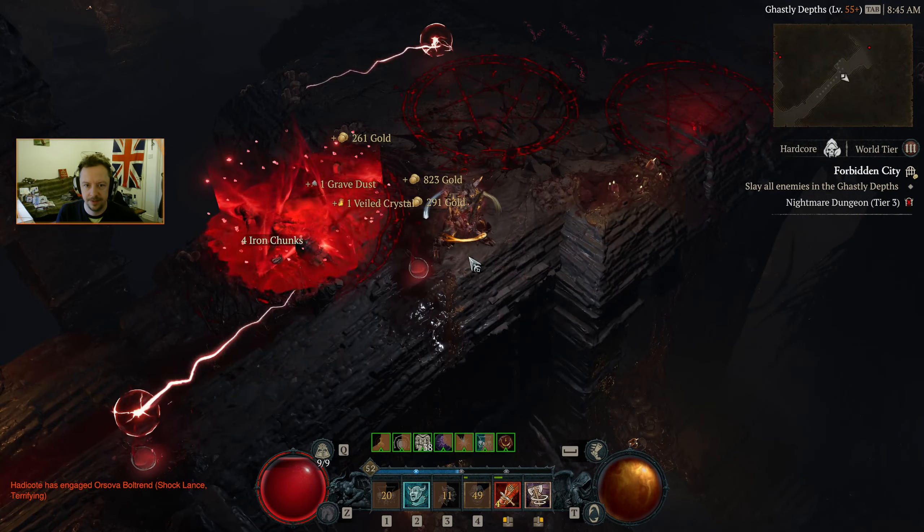Straight in — take out the guy with the damage reduction aura. That's getting quite painful. We've got a paragon point we can put in. Yeah, just a nasty combination of elites really in there. Now we've got a little bit of Berserking we can let the thorns do their job. And really that's why we want the legendary node — because this is going to give us a 10% chance to get Berserking when we kill a bleeding enemy, and we're always killing bleeding enemies.